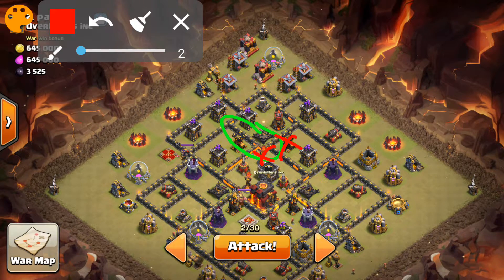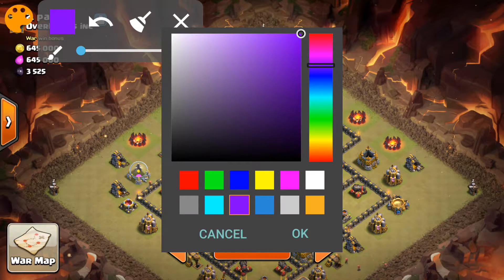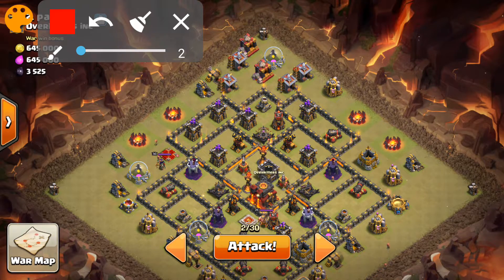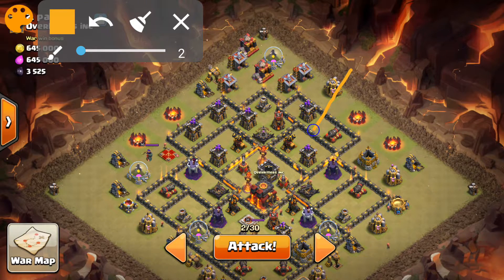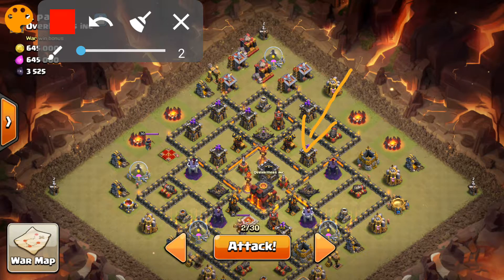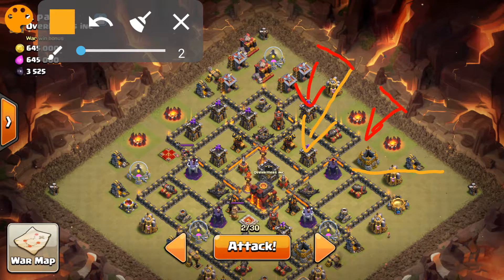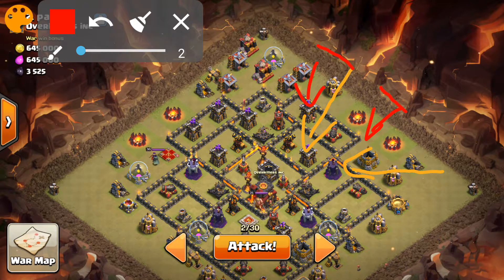That would honestly make it much, much easier on me and my troops. And just to help them out, I'm going to drop a Rage Spell right here, and hopefully we can actually get that second air defense down. Regardless of whether or not this air defense is down, we're still going to start our air phase at the same time. So we're going to drop a Lava Hound right here, and just behind it a few balloons to support it, to create this funnel vision right here.